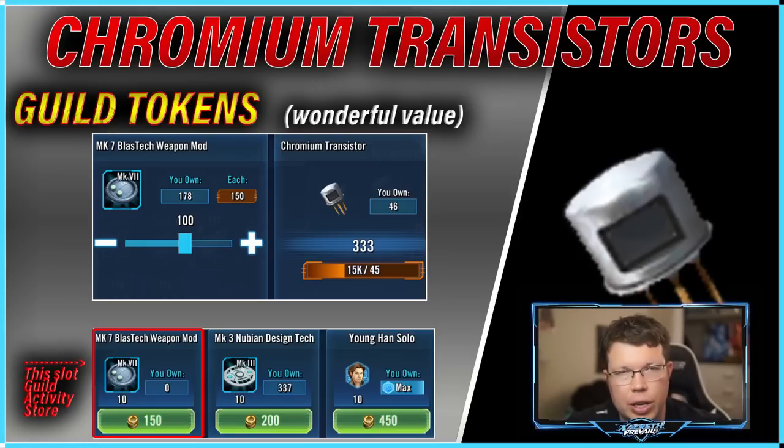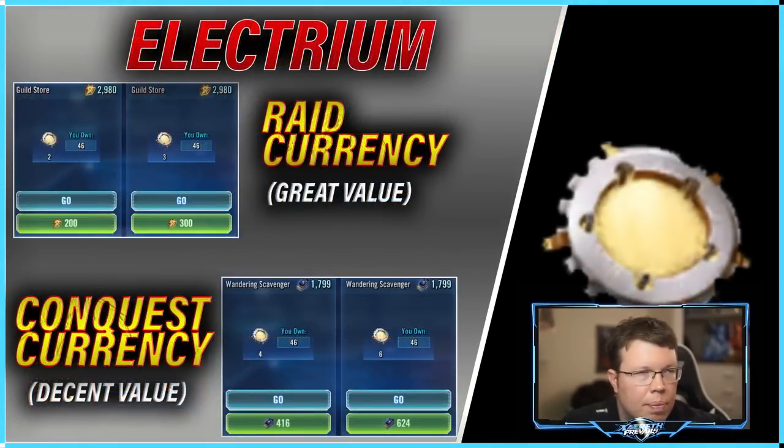Chromium transistors — this is one place you do want to use guild tokens. You're still getting some passively. Go to the guild activity store, it's two slots to the left of Young Han Solo — that's the only slot chromium transistors appear in. It's not there every day but it's a very solid value. If you buy these consistently every time you go to the store, and get a hundred of them, you have 333 — you'll never have to worry about chromium transistors again.